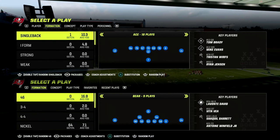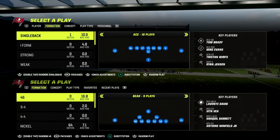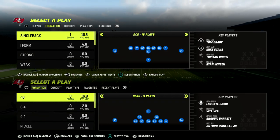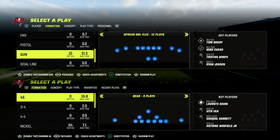In this video, I'm going to show you what I believe to be the most powerful blitz in Madden 23 right now. This comes to us out of the Nickel 3-3 Cub defense. You can find this formation in the 46 defensive playbook. We're going to be showing you why this defense is so powerful.